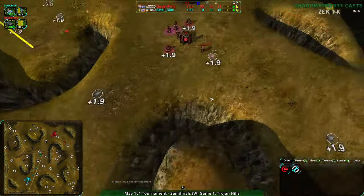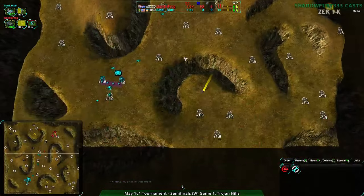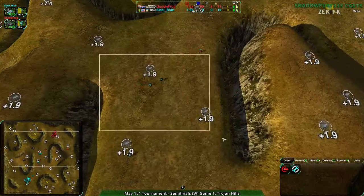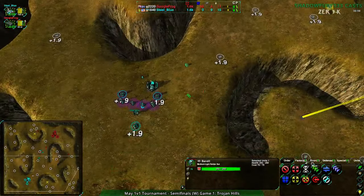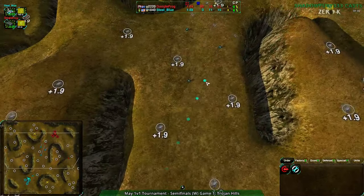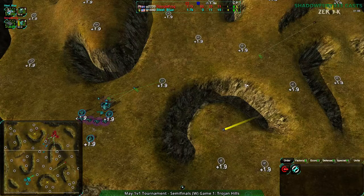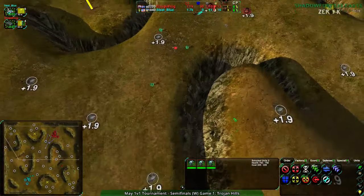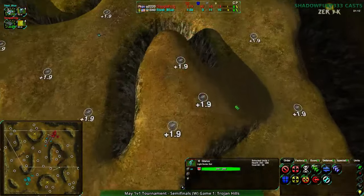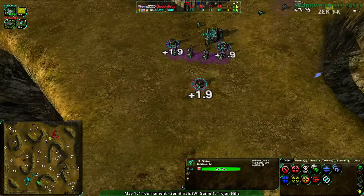I like how Google Frog has split out its scouts - one heading down the center and one heading down the right side. Whereas Steel Blue consolidated all the scouts down through the central lane. Now three bandits coming in on the center, two in the back though - there's still a decent defense, unfortunately not in the best position. They're expecting an attack from the front, not really expecting an attack from around the back, and it looks like Google Frog might actually run into that. There's definitely a squishy spot on the southeastern part of Steel Blue's position.